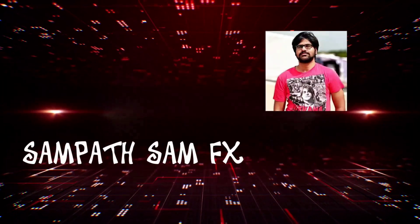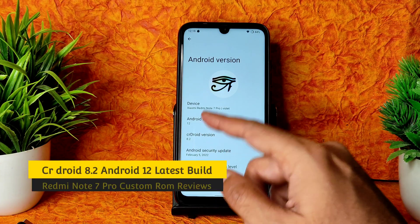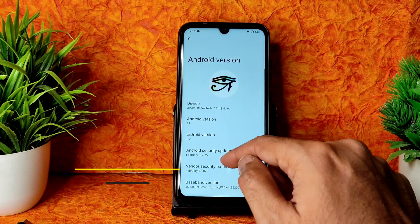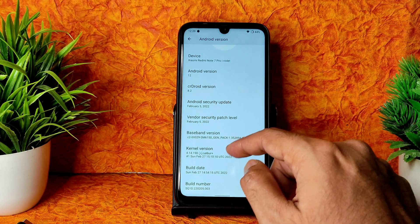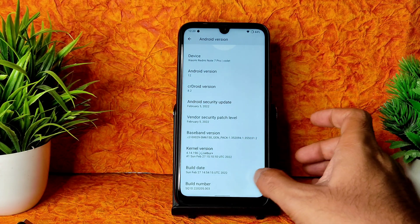Hey, hi, hello - welcome back! This is Sampath, you're watching Sampath Sam Effects, for Redmi Note 7 Pro reviews and custom ROM reviews. This is Android 12 based CR Droid version 8.2, with a February 5th, 2022 security patch. Vendor security patch is also February 5th, 2022, with the latest test build date of February 27th.